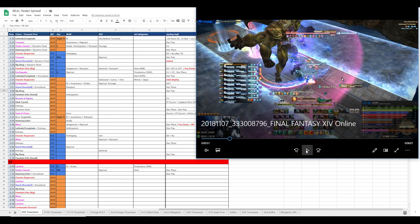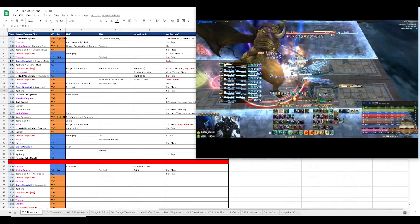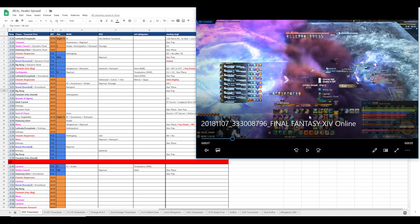Here we have Veil, a buffed Shake, Passage, and then a Collective. This mitigates umber smash pretty heavily, but the main reason for mitigating it this much is so that the Collective ticks will top us up before the next AOE, which is at 1:13 - a full 30 seconds away.